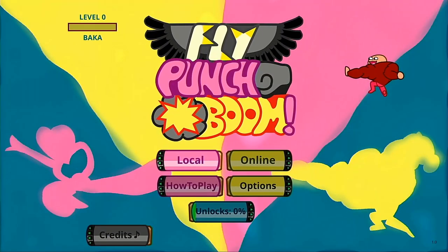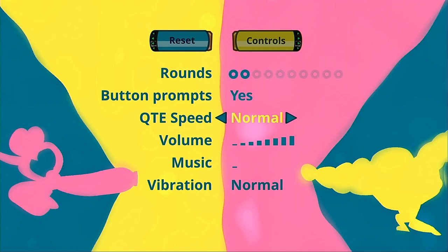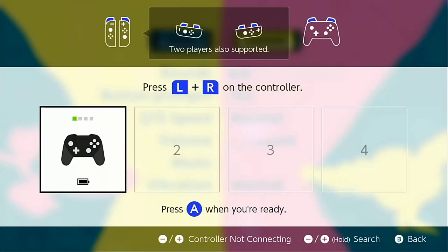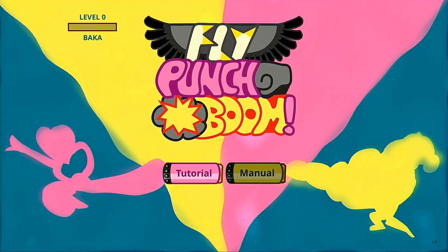As we hit the colourful main menu we get a few selections. Looking at the options menu we have some basic audio and gameplay settings — we can select how many rounds battles should last for, turn game button prompts on and off, and set the quick time event speed, which is probably the most important setting in here. Selecting controls doesn't actually display the controls; it just lets you designate controllers. Heading back to the main menu we can check out how to play, selecting between tutorial and manual.